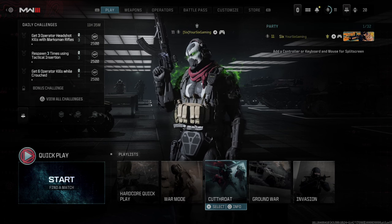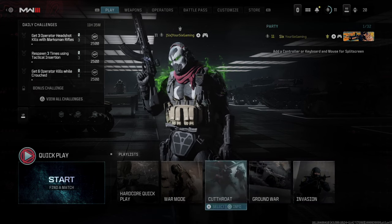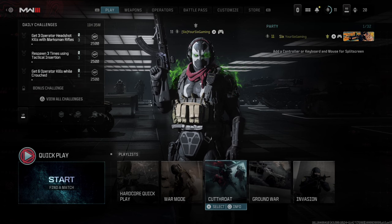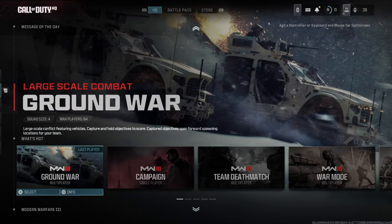Now if you can't find this option and you can see the different playlists and start right here, what you actually need to do is back out by pressing B or O on your controller and back out to this screen.